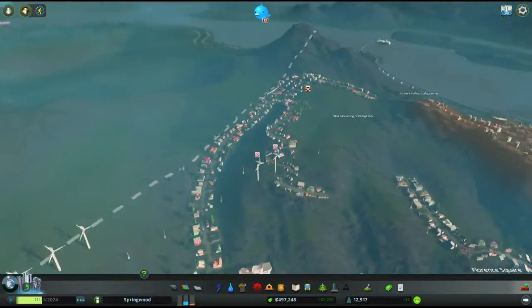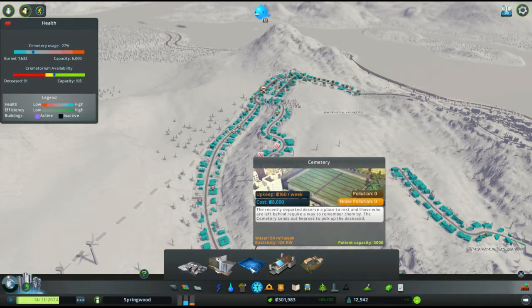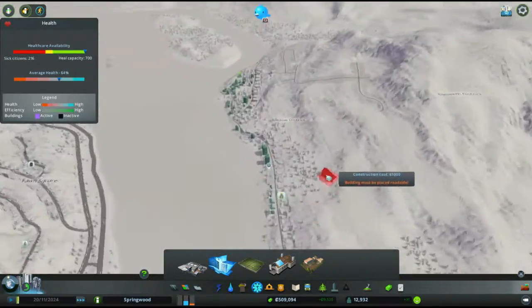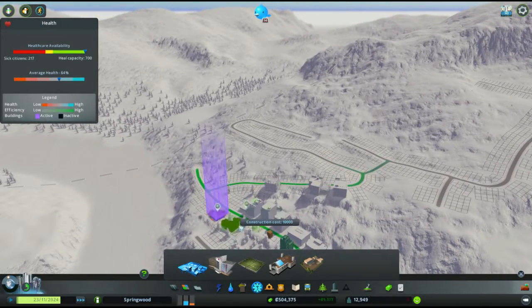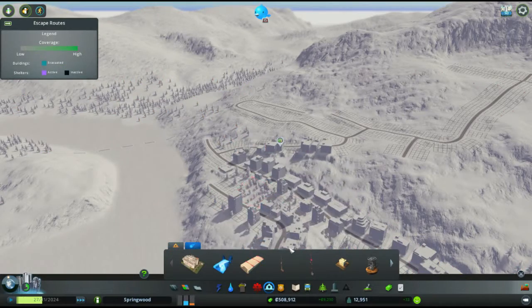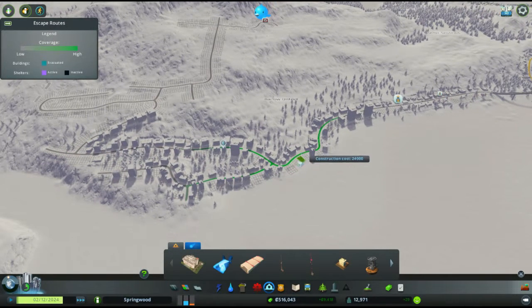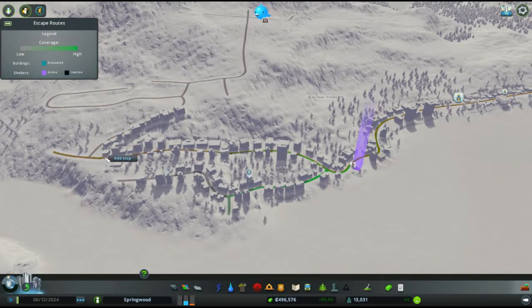How are things doing in here? There's a death wave coming. Let's add a clinic here and a fire station. Actually we should probably add a small one here, and add a route coming up there.